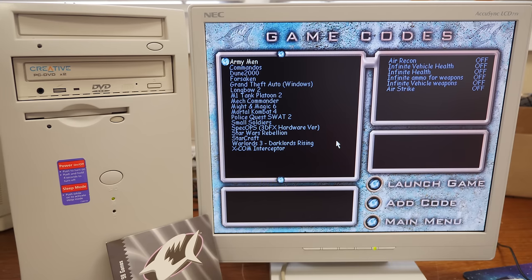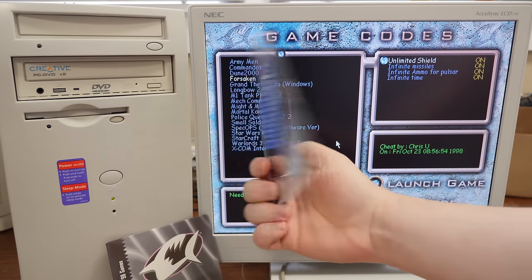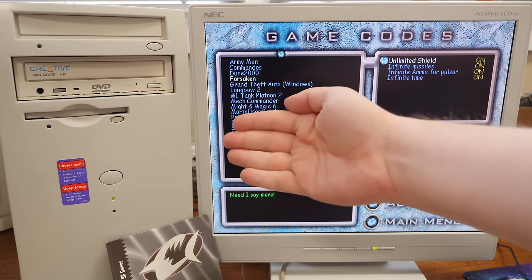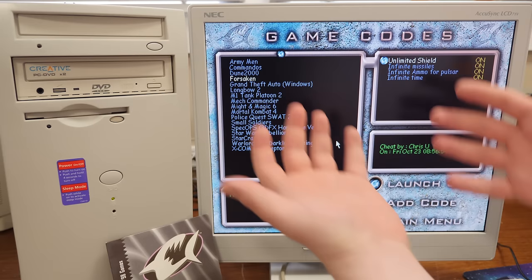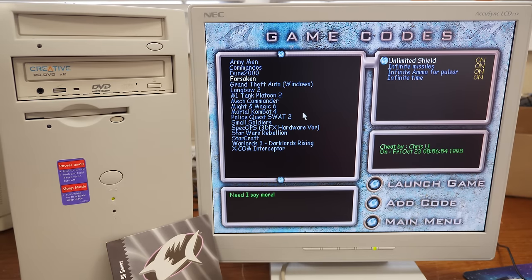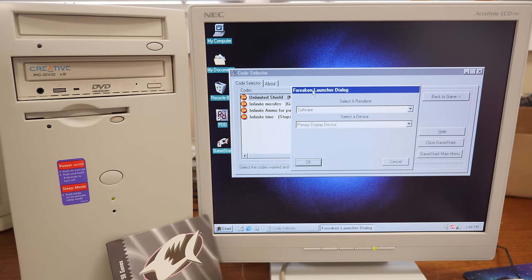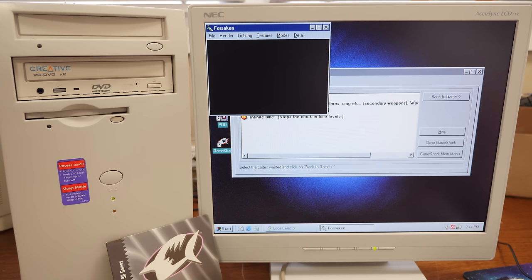It doesn't even have the games I was going to try — no Age of Empires, no Tomb Raider 2. It does at least have Forsaken and StarCraft. Let's try Forsaken first. This is the original US release, which should work if anything will, because with the UK Action Replay the dongle was working fine but it was the game versions causing issues. The software is doing its thing — the code selector trainer is up, everything's turned on, no error messages.